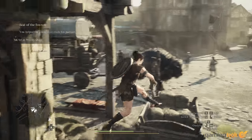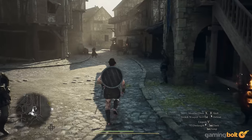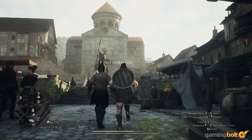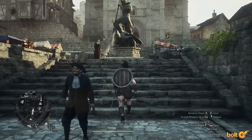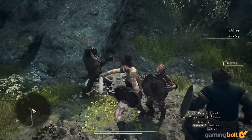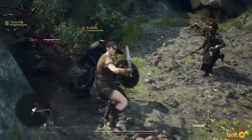Things get worse at 1440p resolution. The average FPS is around 89 in the open world, dropping to 69 at the least. Take a trip to Vernworth or any other city and watch it dip to 71 FPS on average and 34 FPS at the very least. Finally, at 4K, the open world delivers 62 FPS on average and 50 FPS at minimum, while Vernworth offers the same average frame rate but just 36 FPS at the least.